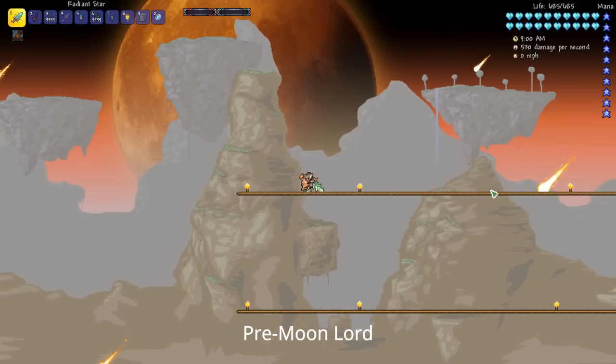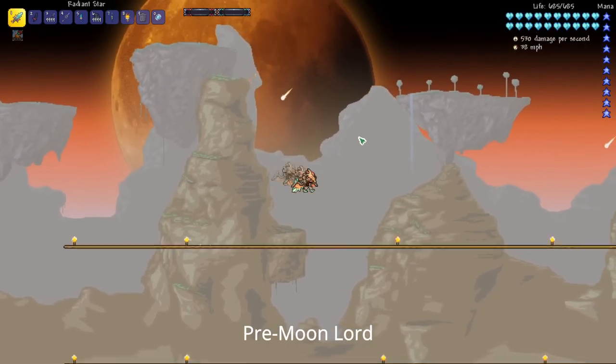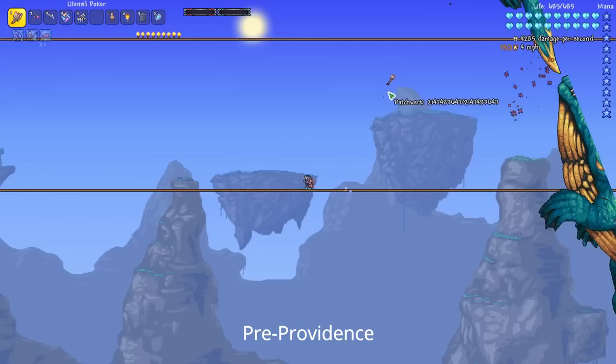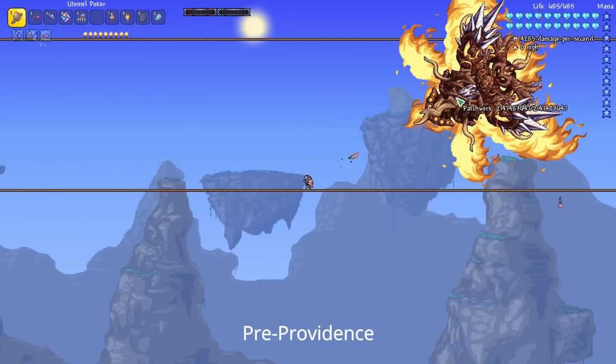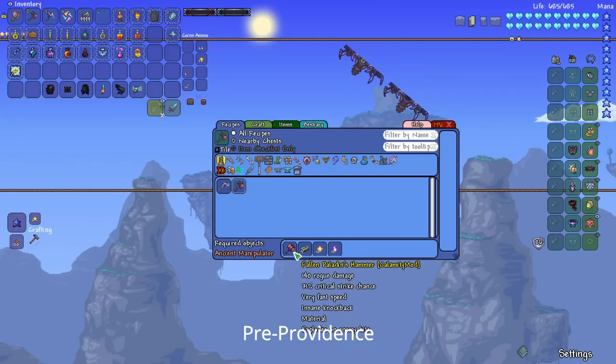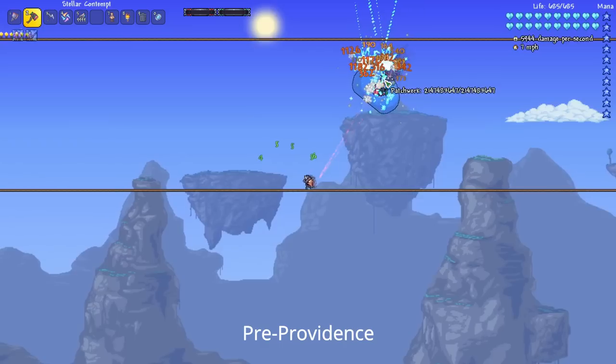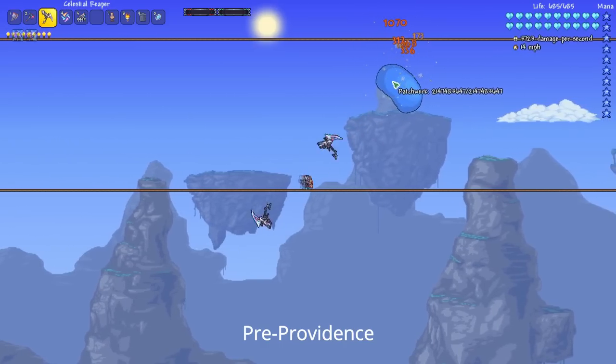With the Rod of Discord (which you can craft in Calamity) and this setup, you should be just fine to defeat the Moon Lord. After the Moon Lord, you've got a lot of good options — you can get the Poker directly from the Moon Lord, and also the Stellar Contempt, which is an upgrade to the Fallen Paladin's Hammer and is pretty powerful.